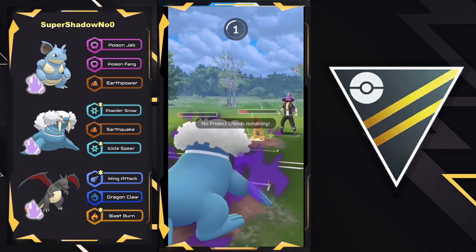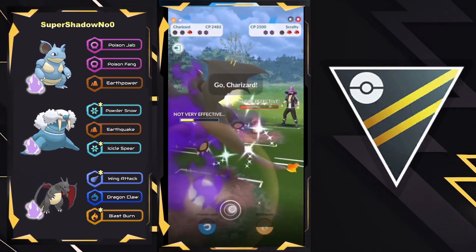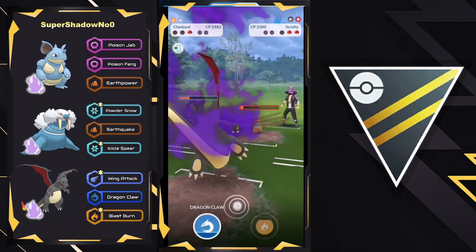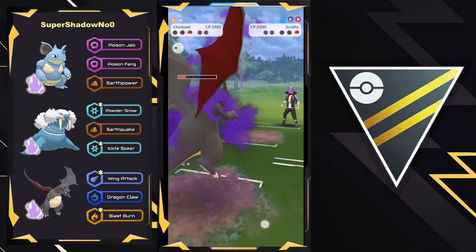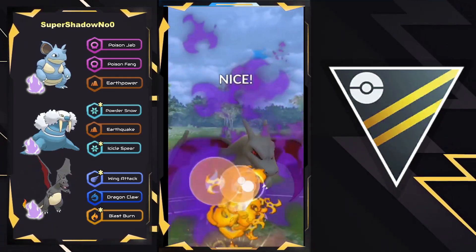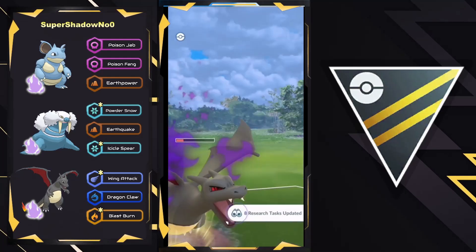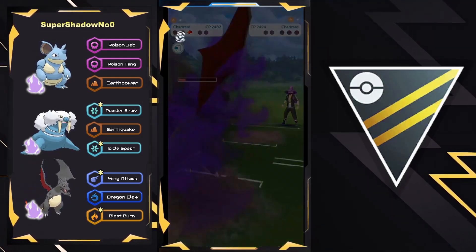They throw one final Dragon Claw and now swap back into Walrein, at the exact same time that Scrafty comes in. Unfortunately, Scrafty is forced to throw its energy as Walrein would have gotten to the Icicle Spear. Now Charizard can just farm down — which they do — and they have a Blast Burn ready to go. Charizard looking mean in its shadow form. Boom! Takes it down. Good first game.